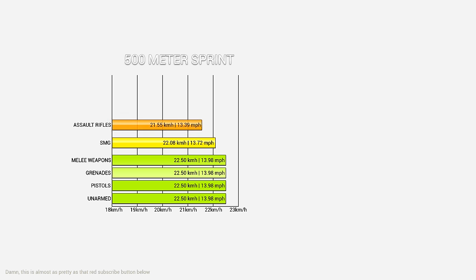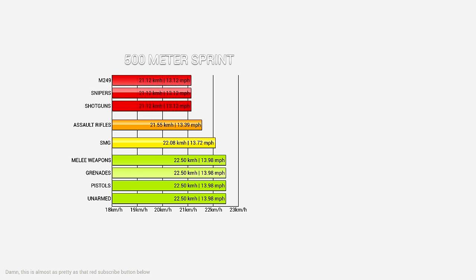When we bring up the assault rifles, we can see that this is where the drop in speed becomes noticeable. In my opinion, it does slow you down almost a kilometer an hour, but then again, running around looting you might still want to have a weapon out — it's not that big a difference. Lastly, we have the big boys: the M249, snipers, and shotguns, all at 21.12 kilometers an hour. It's maybe a little weird — the shotgun is slower than an assault rifle.